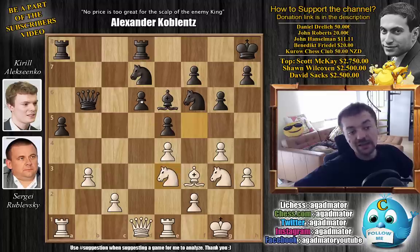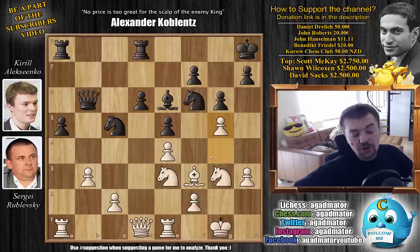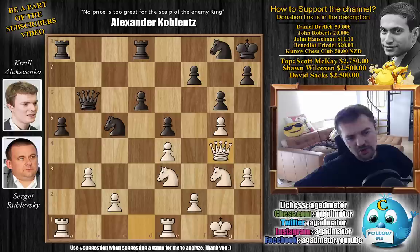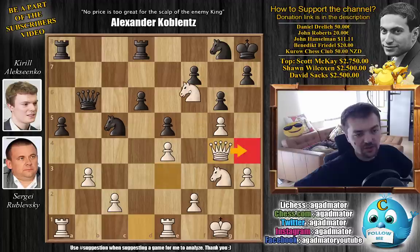But g5, removing one of the defenders of the d5 square. We have knight back to g8, and now bishop to g4. Here you could trade — if bishop captures, queen captures, it's possible. However, white will get too many squares after the queen moves. The knight can come here, the knight can come to f6. It's not going to be a pleasant position for black to defend.